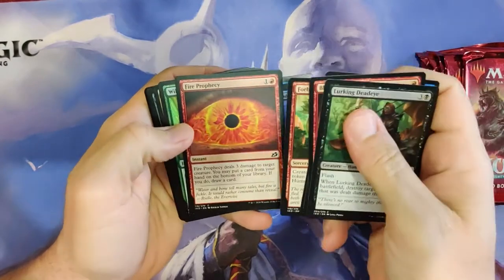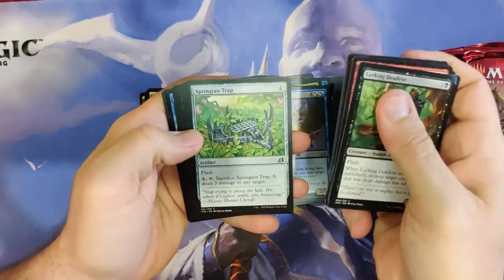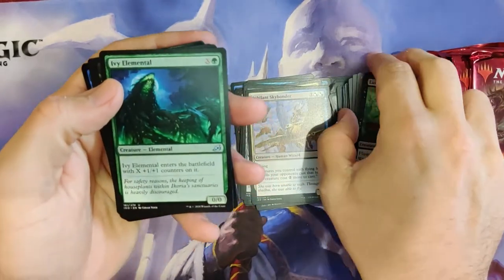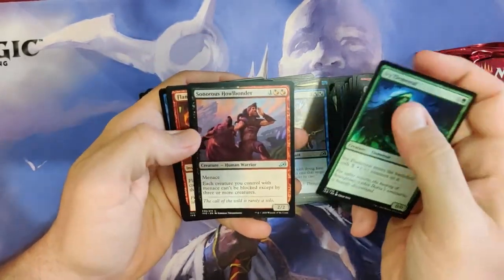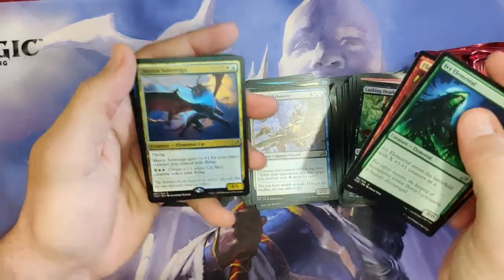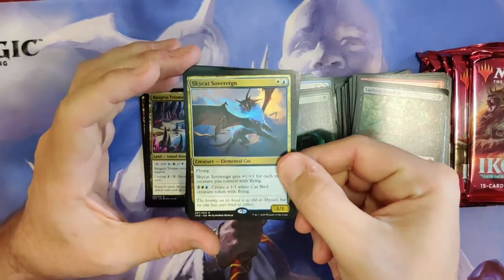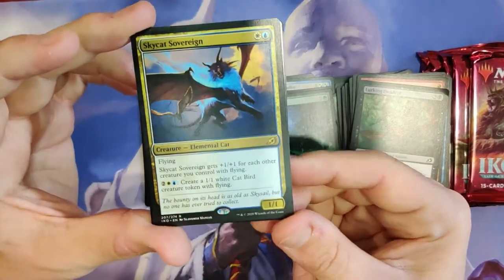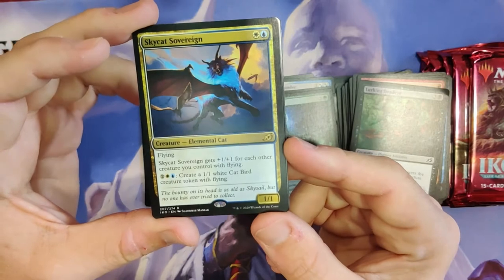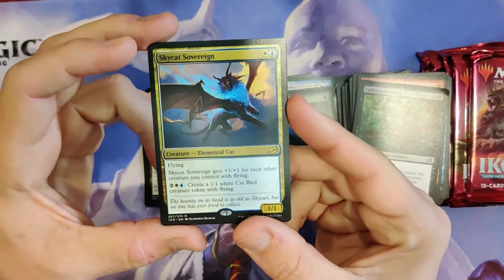Phased Dolphin. How many Mythics are supposed to be in these? Could be — usually in these you'll get one, but I don't think you're guaranteed one. Flamespill. And a personal favorite — big fan of this card. Skycat Sovereign. It gets +1/+1 for each other creature you control with flying, so if you do a flying deck — this would also be really good with Wonder.